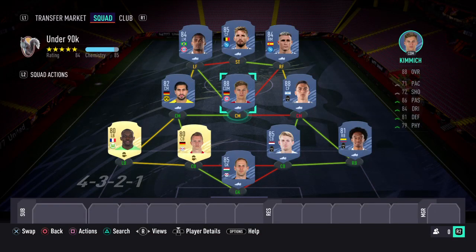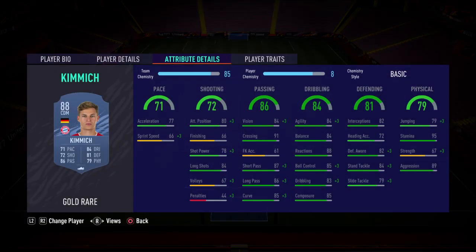Next to him at centre mid, you've got Kimmich. I'd put a Shadow on this one to boost his pace. Passing is excellent, dribbling is good, and the defending is amazing. This card is excellent at CDM rather than at full back like it used to be. Physical is good as well — look at that aggression, 89. He's going to get the job done.